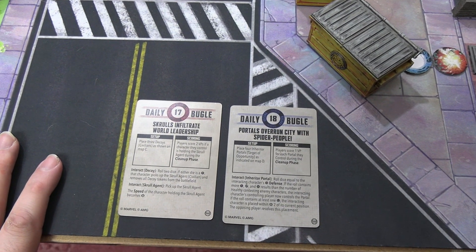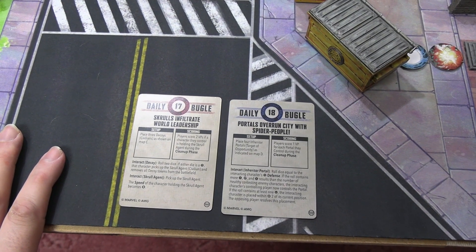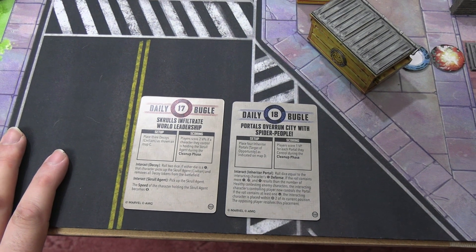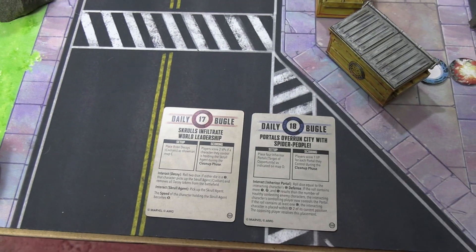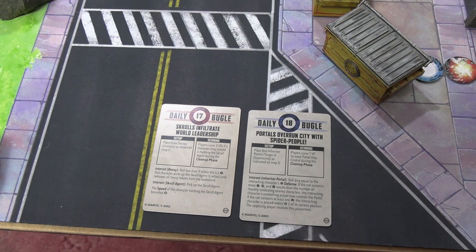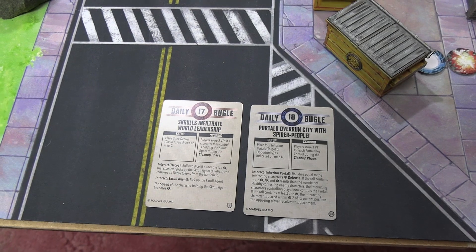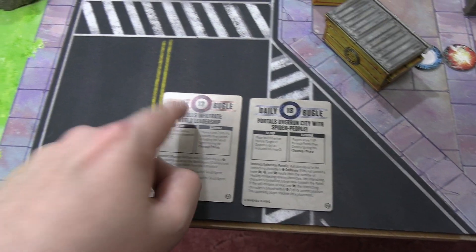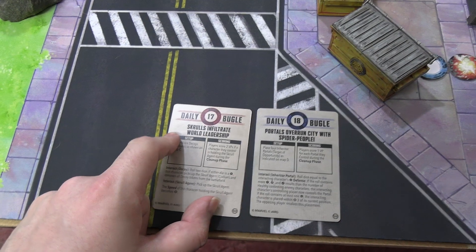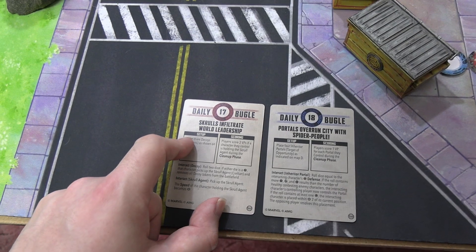The Spider-Foes affiliation bonus: at the cost of one power, you can modify an opponent's defense dice at the final step of the check - after any rerolls, you can force a reroll on a successful die at the cost of one power. This could be a problem today if power is being spent on objectives. Our two missions are Infiltrate and Skulls Infiltrate World Leadership.